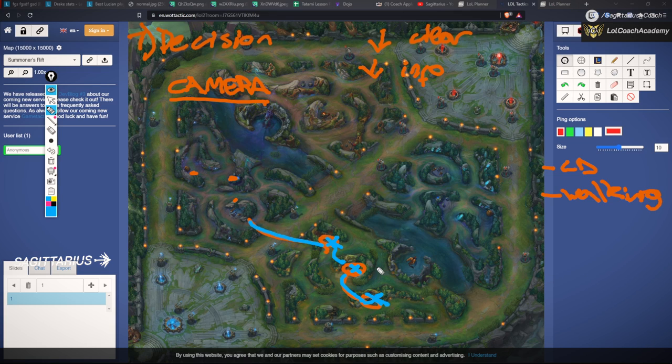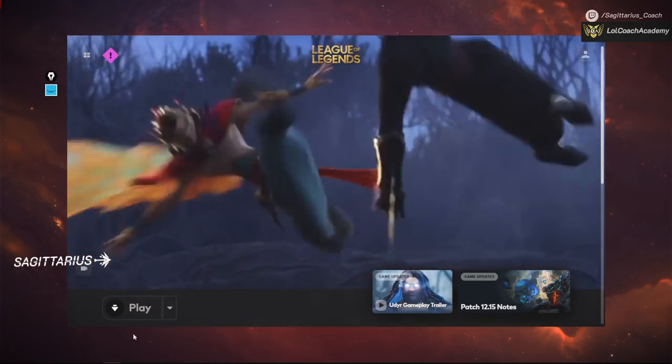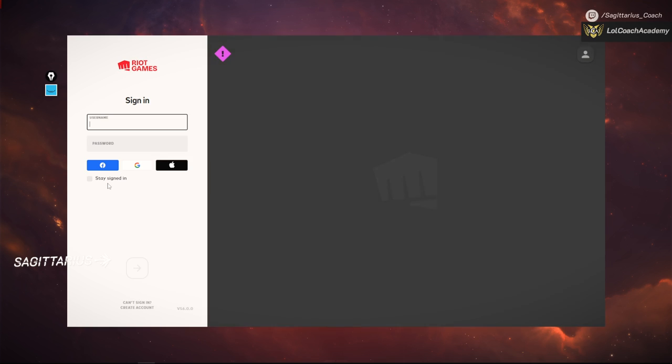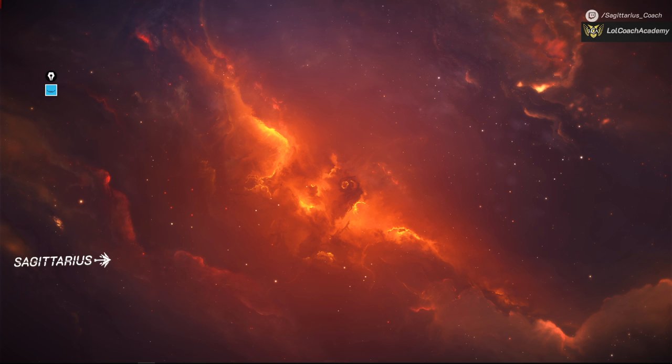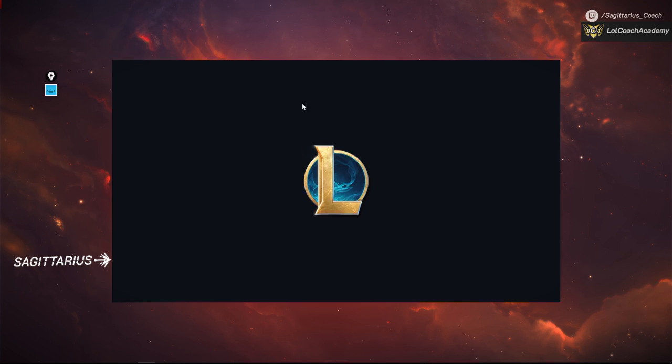This is how you make decisions about when and where to gank. Most of my students actually know if they should gank a lane if you show them the lane — it's just that they never look at it in the first place. I'm going to show you a clip of what happens when you only rely on the map and don't move the camera. This is a Gold player, and you'll see how something looks fine on the minimap but looks completely different when you move the camera.